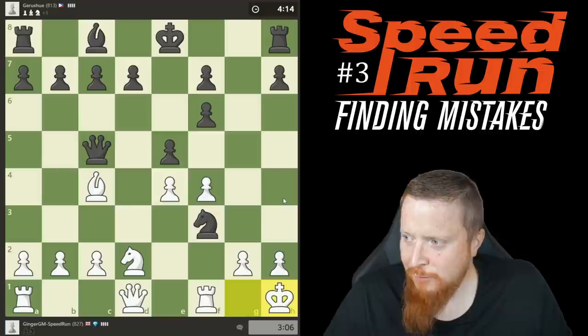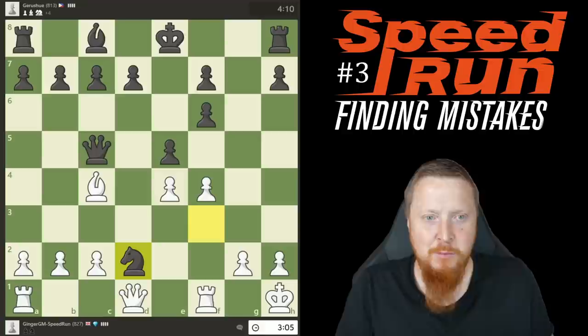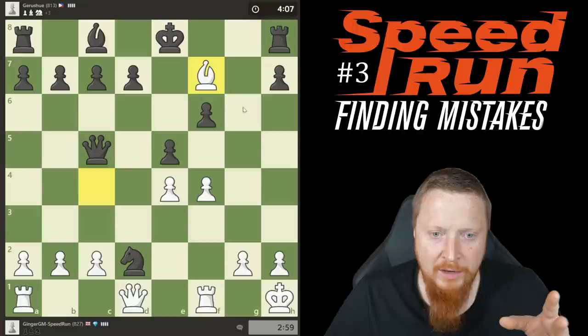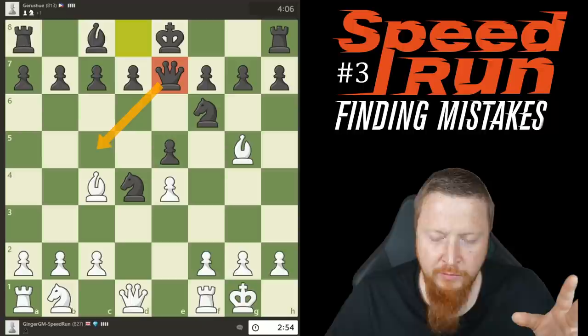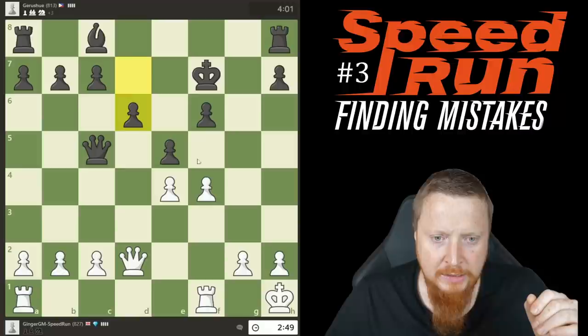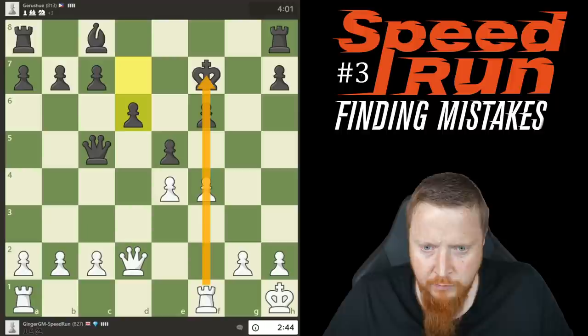I've got to move my king and my opponent has done me in the theory. Even at every level you might get done in the opening — I'm getting done by an 800, which is pretty embarrassing. I'm going to be a piece down. One thing I'm definitely going to do after this game is check that queen e7 move. This position might not be the end of the world — I've got a pawn and an ongoing attack on the f-file. I'll bring my rook in and play sensibly.